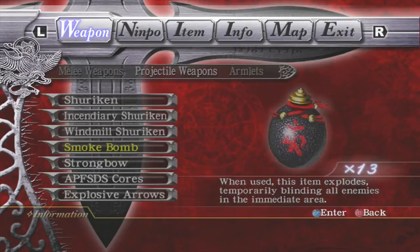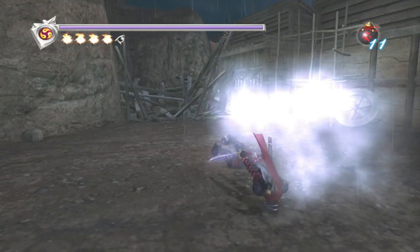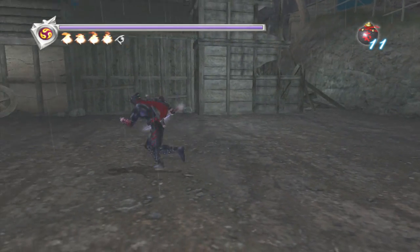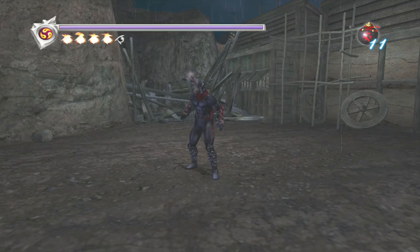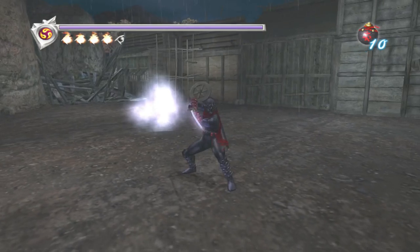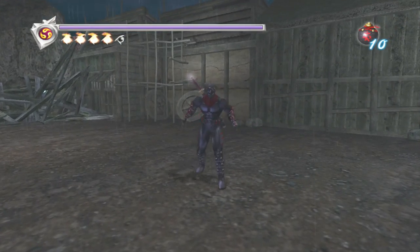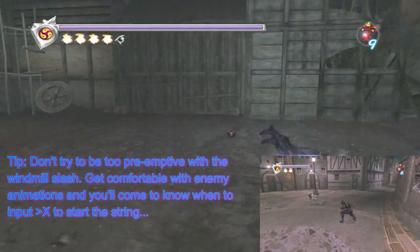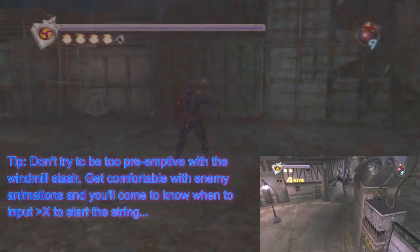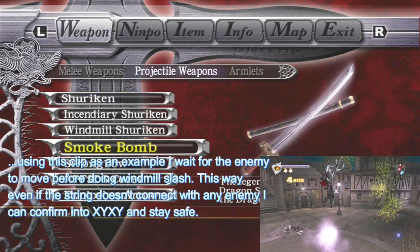By dropping a smoke bomb through this you also gain time to maneuver around your enemy. For example, fighting a cat fiend who loves to jump all over — you can roll, smoke bomb, Windmill Slash right through their attack, and follow up. That's one of the main reasons this weapon is so good — that Windmill Slash. You can also cancel Windmill Slash into any string you want.